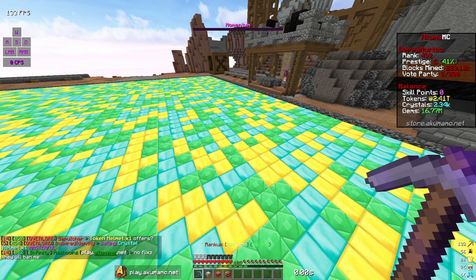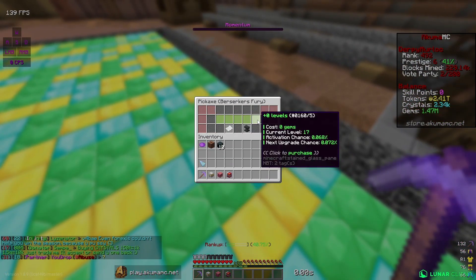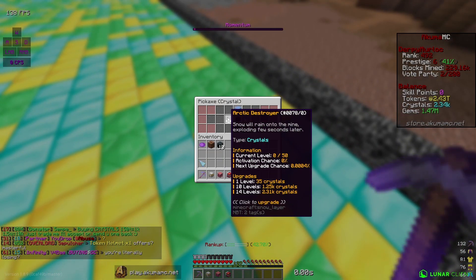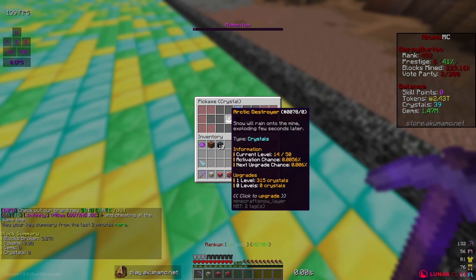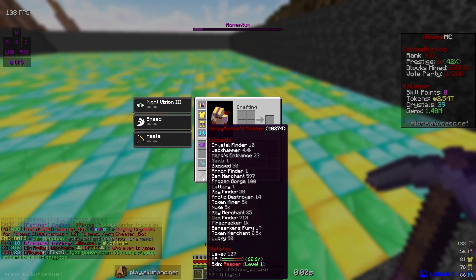I'm gonna go to my mine now and get gym merchant upgraded a little bit, because I need to try to get more gyms. With all those gyms I just got, I'll go ahead and get berserker's fury upgraded — we're now at level 17. I don't think there are any crystal enchants I can get, actually — I can get arctic destroyer, I can get 14 levels of it. This is hopefully going to give me some more crystals.